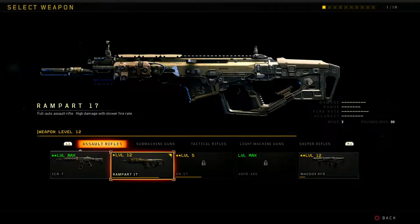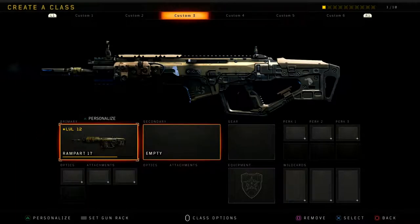The ICR is first in range with 10, the KN and Vapor are tied for second at nine, and the Rampart and Maddox are tied for third at seven. Rate of fire is last in the class — expected given the higher damage trade-off. For accuracy, it's tied for worst in the class with the Maddox. It has 30 bullets per round and there is no operator mod for this weapon.